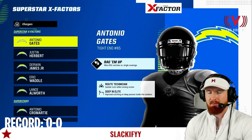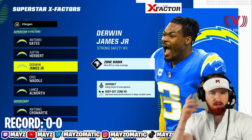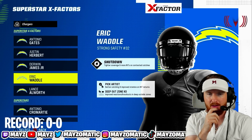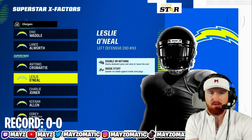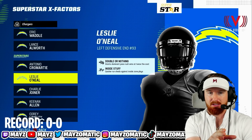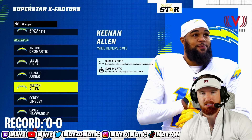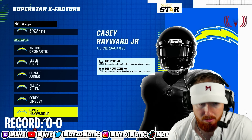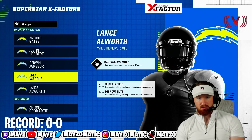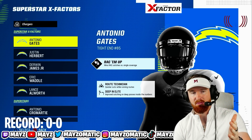Antonio Gates has Route Tech and Deep In Elite. Herbert's got Slinger, Hot Rod, Master Protected Pass Elite, and Fearless — same abilities as me. Derwin James with Acrobat and Deep Out Zone KO, Eric Weddle Pick Artist Deep Out Zone KO, Allworth Short In and Deep Out Elite, Cromartie Acrobat, Leslie O'Neill Double or Nothing Inside Stuff. Charlie Joiner Short In and Mid In, Keenan Allen Short In and Slot-O-Matic, Cory Linsley with Secure Protector and Threat Detector, and KCA with Mid Zone KO and Deep Out Zone KO — so he's got four Deep Out Zone KOs. Probably gonna be four quarters of defense.